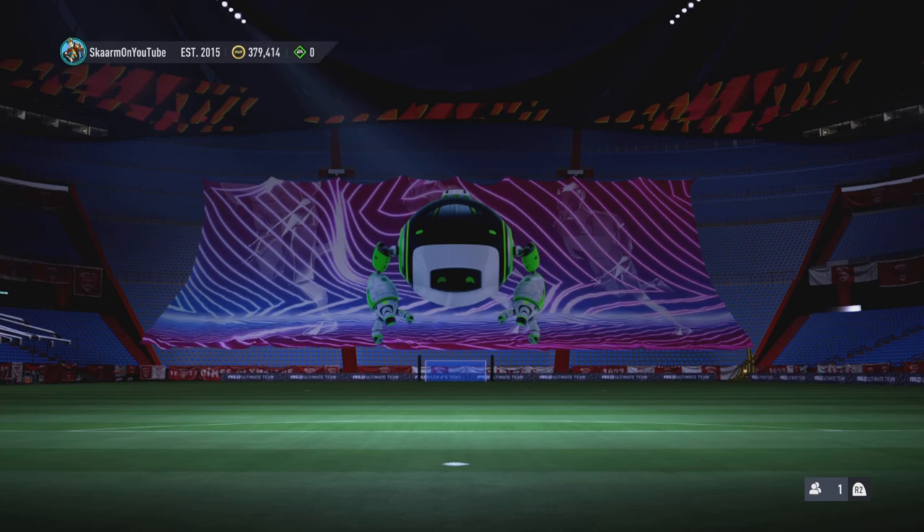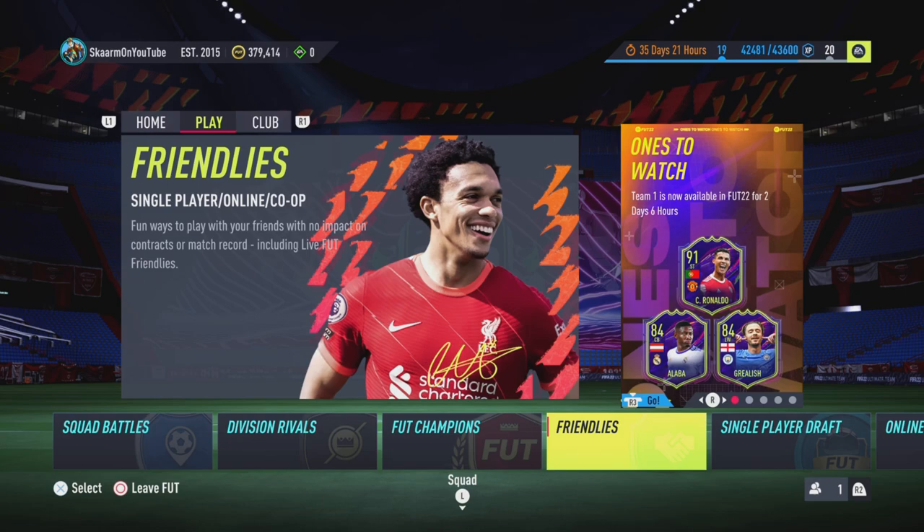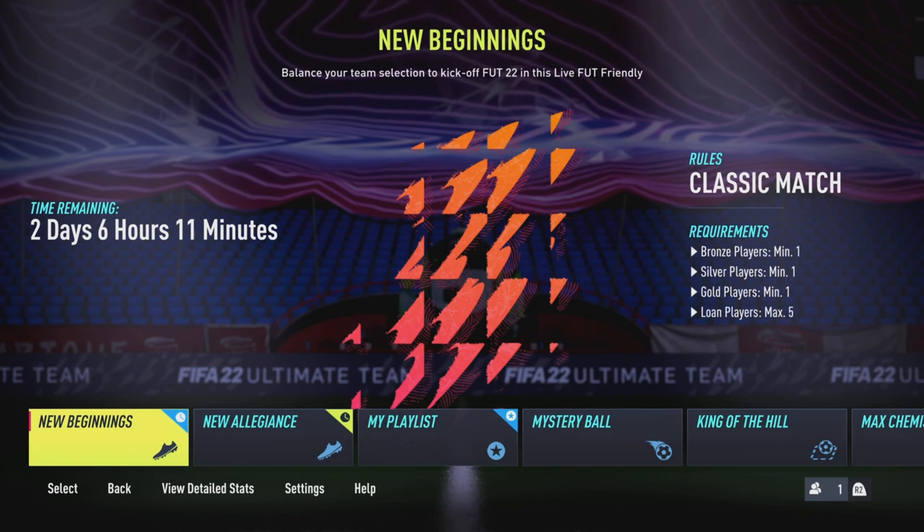You can now pick either Squad Battles mode or the Friendlies mode if you want to go for the no-loss glitch. I'm going to do the no-loss glitch just to show you what I mean. Go into the Friendlies mode, then go to the Play Online section. Unfortunately, this does not work on Couch Play or Play a Friend, so keep that in mind.